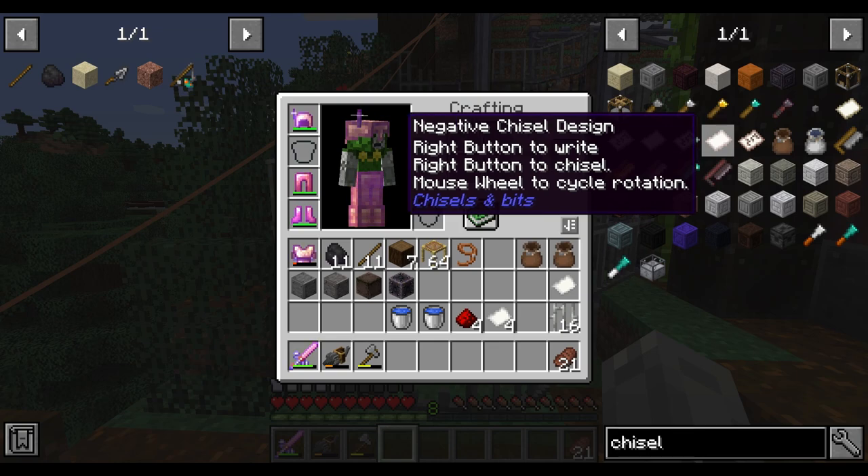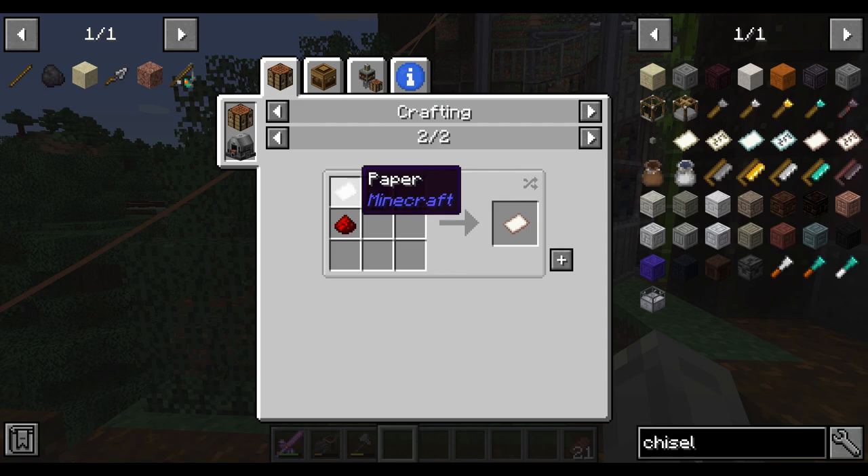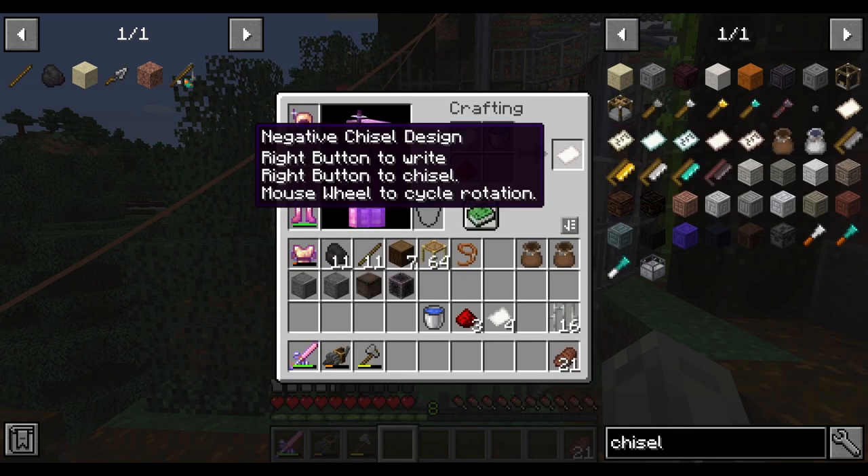Here you have the negative chisel design. As you can see, it's a bucket of water, some paper, and redstone dust. Let's make one.